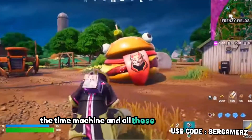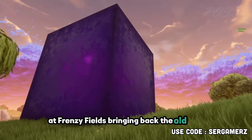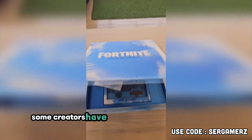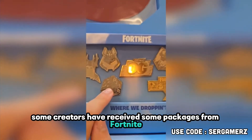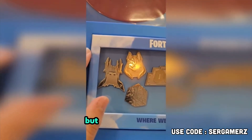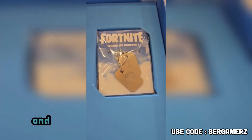The time machine and all these Season 5 props at Frenzy Fields are bringing back the old map, which is crazy. That's not even it — some creators have received packages from Fortnite. It looks like bean tags, I don't know what it is, but it looks really cool, starting from Season 5 all the way to that season.